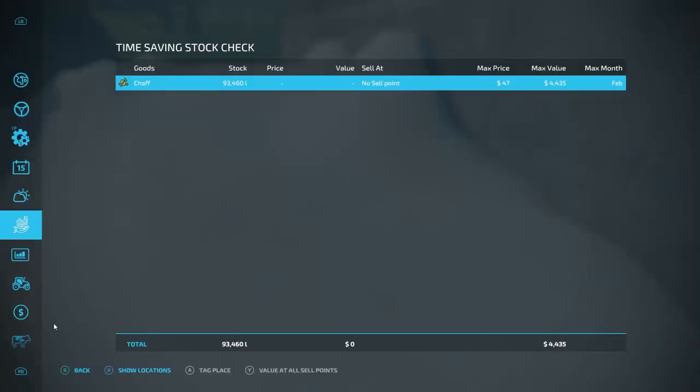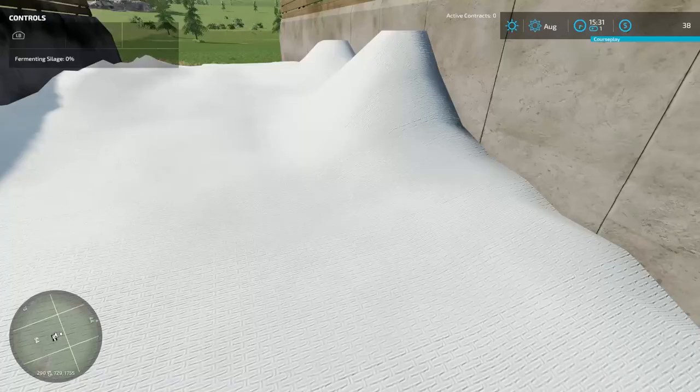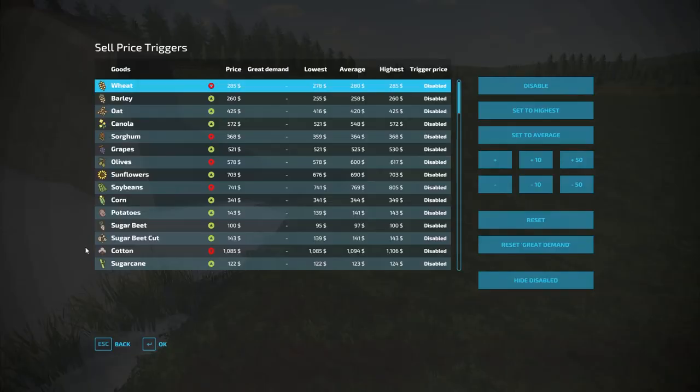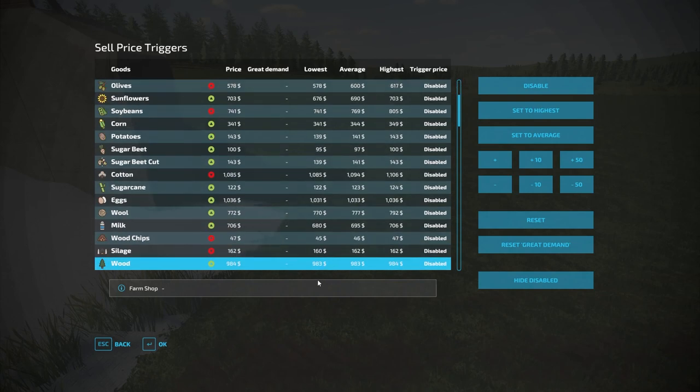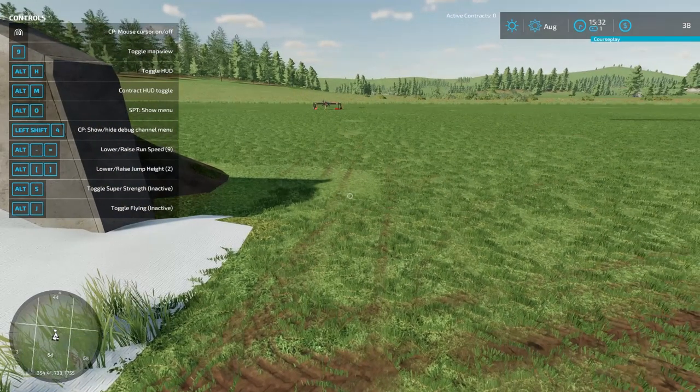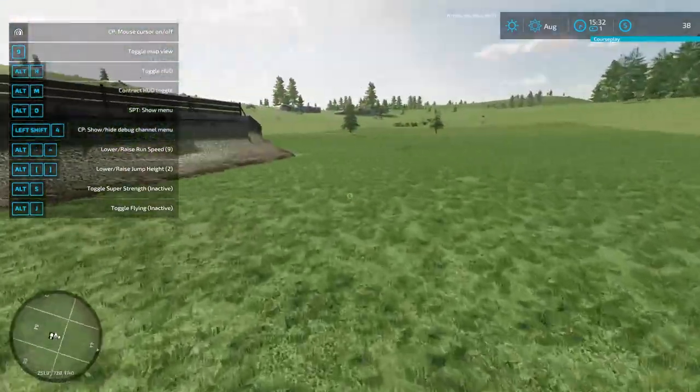It's 93,000 liters and we're hoping for a sell price of $181. I've got this great mod here — sell price triggers. What we're going to do is scroll down, hit silage, and set it to the highest. It's seen $162, but we know it gets higher than that, so we're going to set it to $181. It'll just give us a little notification when prices get that high.